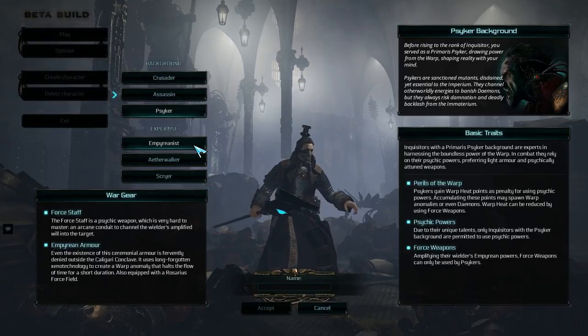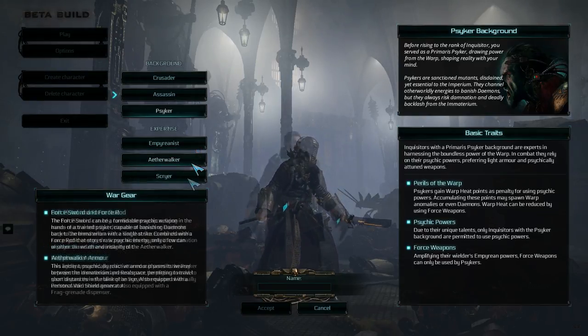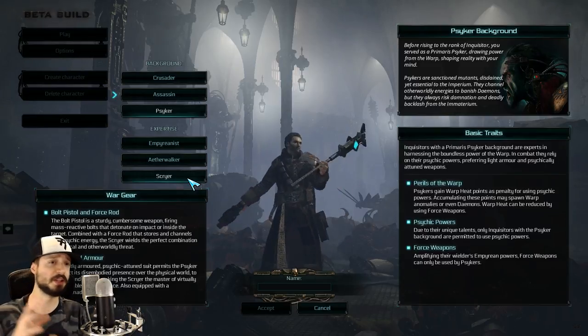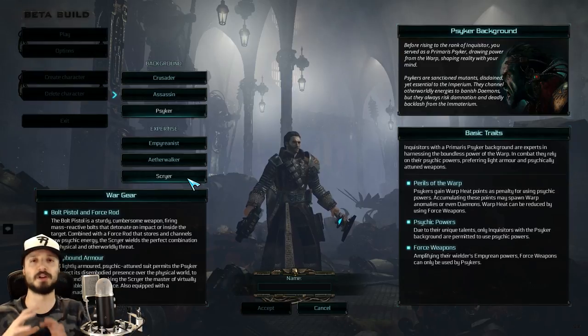The Psyker is the spellcaster of Inquisitor Martyr, and can specialize in the Empyreanist (area damage focused), the Aetherwalker (close combat), or the Scryer (ranged single target). Overall there's a lot more nuance to these descriptions, and depending on how you allocate your passive skill points you can change up these builds — but these are rough, approximate descriptions.